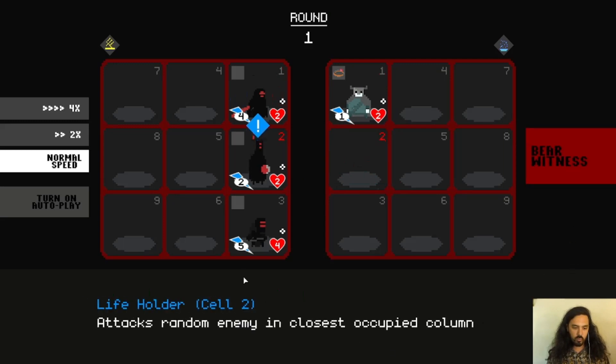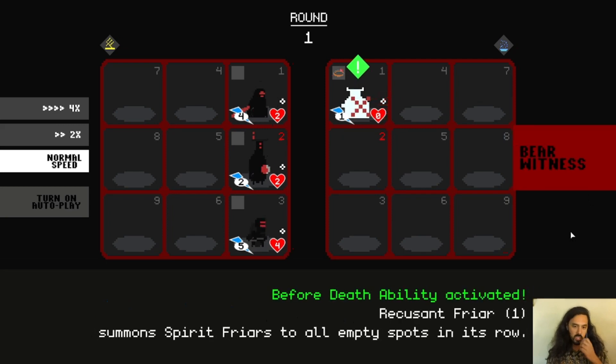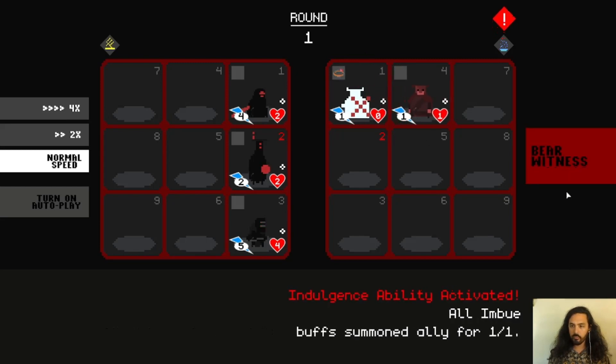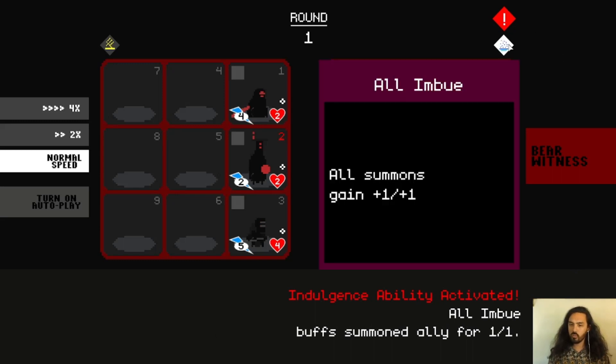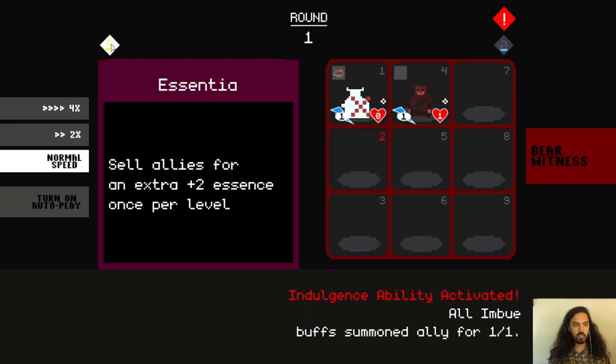Now we get to go again — it's turn 2. They have no one in their cell 2, so we can see what happens: it attacks the only character available. We proc its ability, which summons Spirit Friars to all empty spots in its row. We can also see that the enemy grid has an indulgence — all summons gain plus 1, plus 1. Like I said, indulgences affect your whole grid.